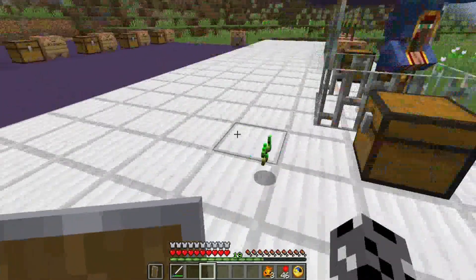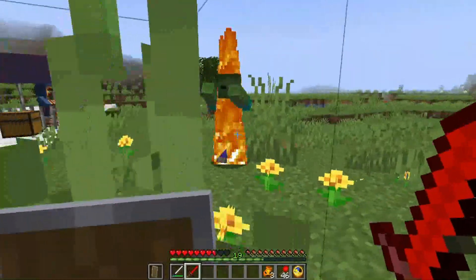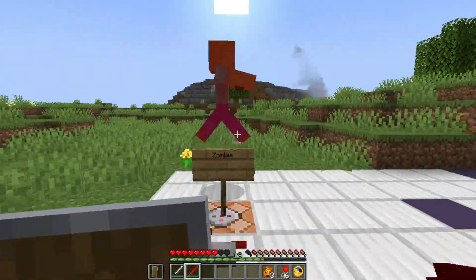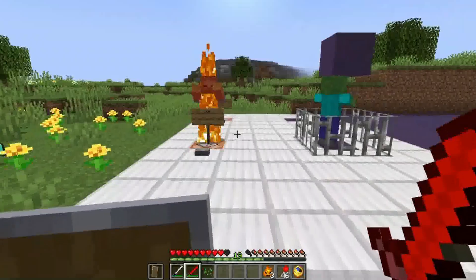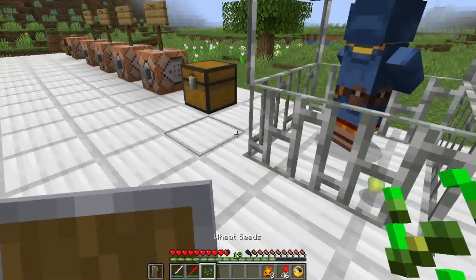Next is the vampiric sword, which has two abilities. Whenever you hit a mob, you regain half a heart of health. The other effect is that every time you hit a mob they will bleed out for five seconds, taking an additional one heart of damage over that time.